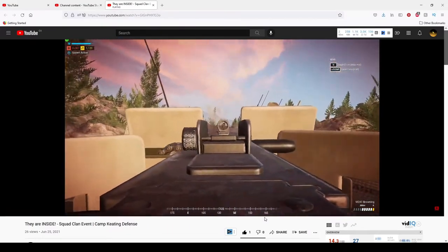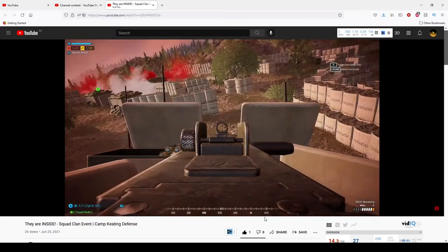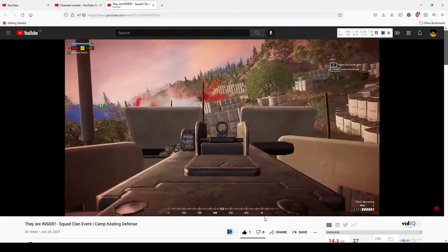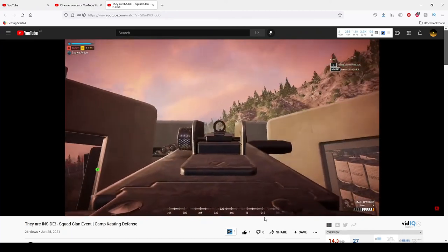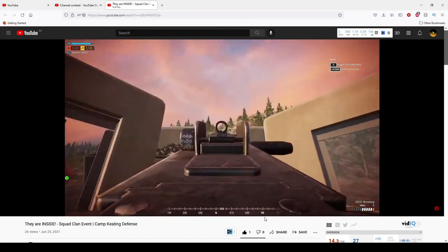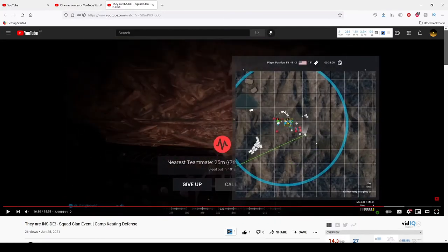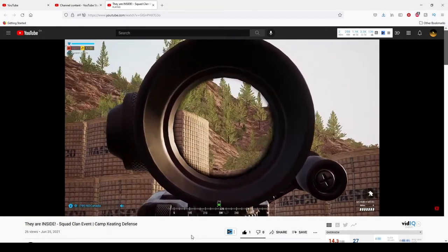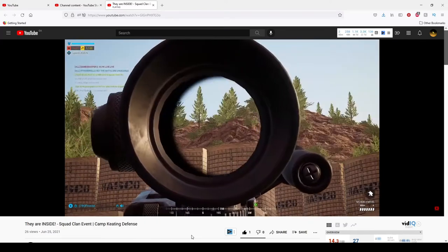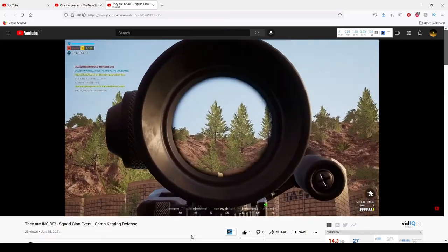Again, that wasn't a pure Auto Rifleman clip. I was just showing that I was in a very good position because my team lacked players in the area. This is just me suppressing that hill, and this is me going down. I just wanted to show you the last bit of footage — this is me using burst fire to my advantage. That was a kill right there.